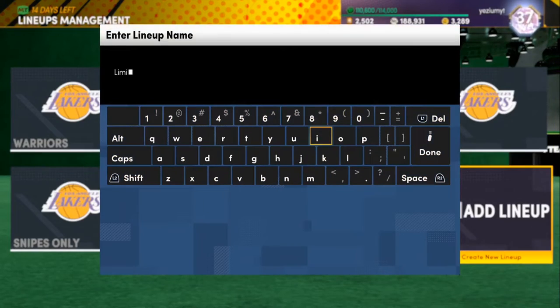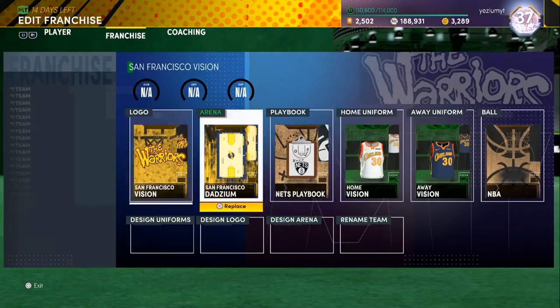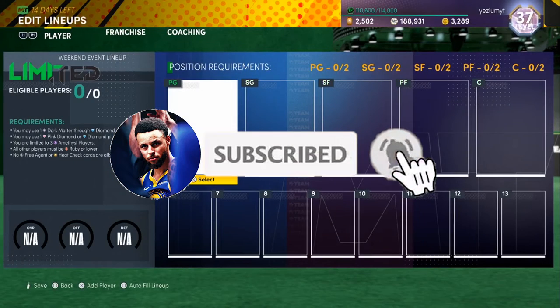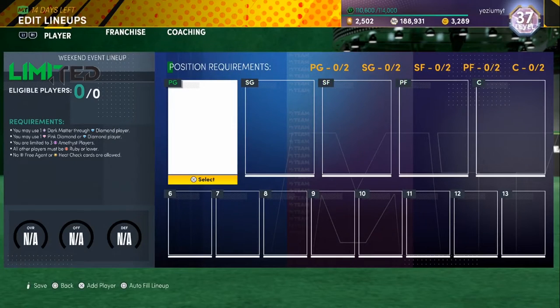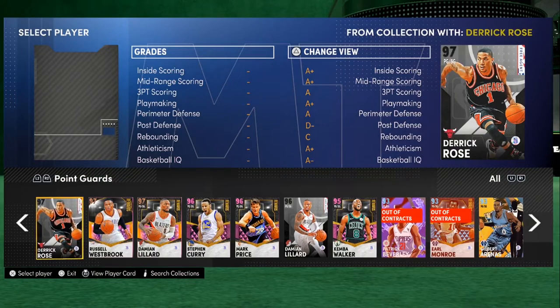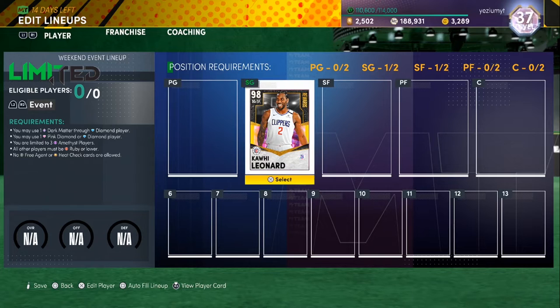Alright, limited. Put the jerseys on, get the coach right — Mike Malone. I would use opal Steph if I had him, but since I can't, the opal we're gonna use has to be Kawhi Leonard — the best card in the game in my opinion, one of the best cards in the game. He's a god, I don't have to say nothing about him. You already know it's Kawhi Leonard.